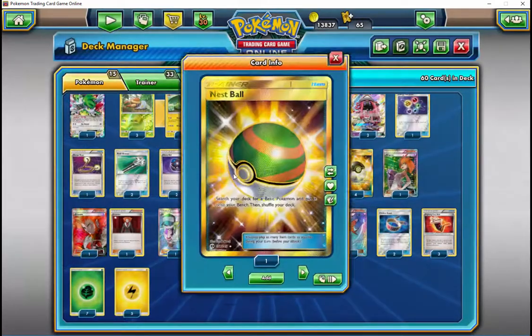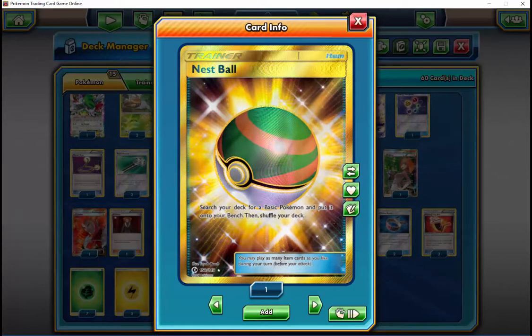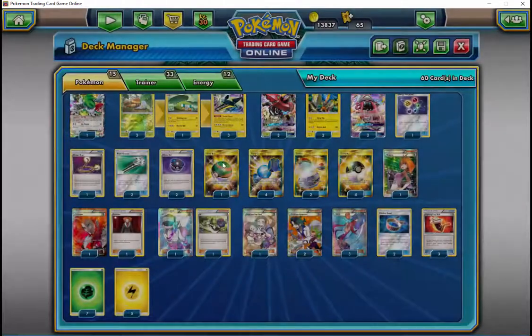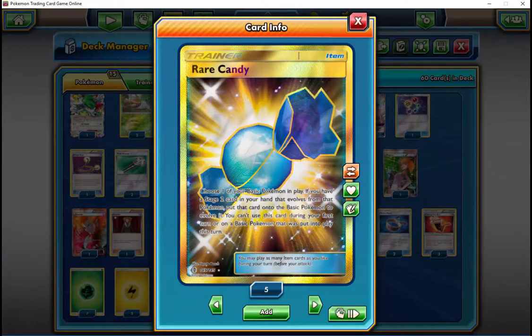That play has come in clutch for me so many times — just playing my hand down, and in some cases being able to use a Skyla to get one piece of the puzzle I definitely need, and then having an Ultra Ball to grab Shaymin and refresh my hand, get four, five, six new cards to find something that will help me out next turn or sometimes even that turn. A lot of times it is that Grass energy.